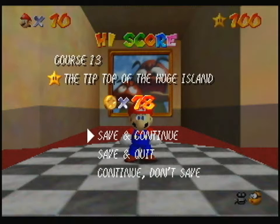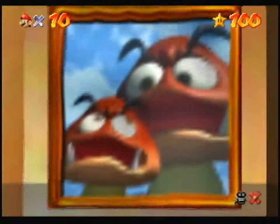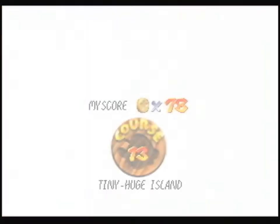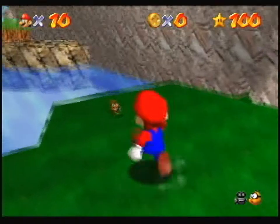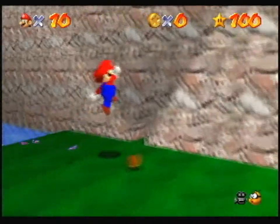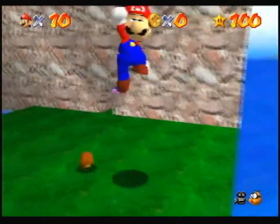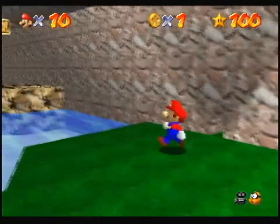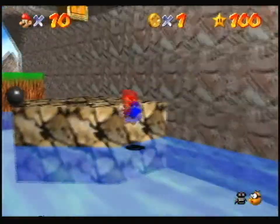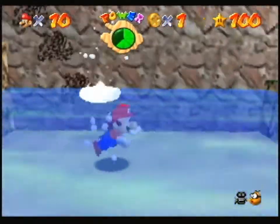Yeah! Alright, let's go in the small entrance because we don't know what the third star is right now. Rematch with Koopa the Quick. For this one, we're going to have to go to the giant island. My little Goomba. Will that hit me? Yes. Just testing a theory. I don't like you.